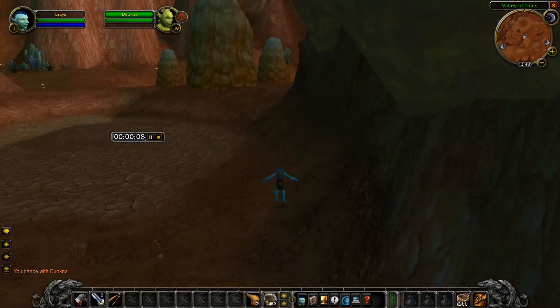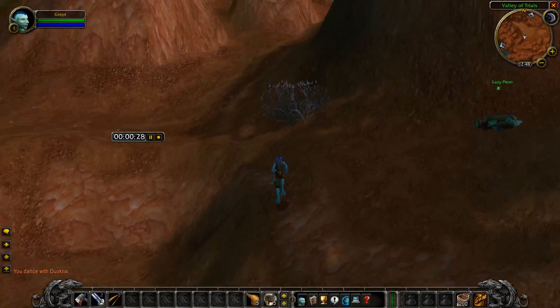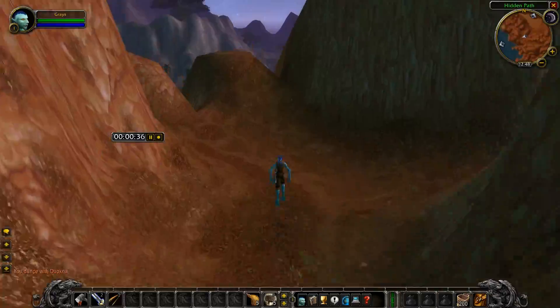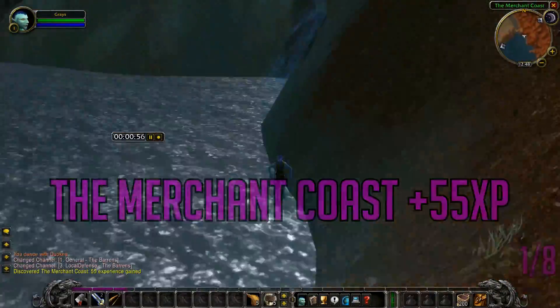The hidden path is located at the south end of the Valley of Trials, and its true purpose for being here is for a shaman quest where they receive their first totem. Rather than hanging a left, we're gonna jump off the cliff into the Merchant Coast and gain our first 55 experience.